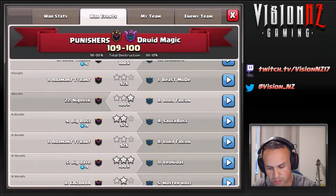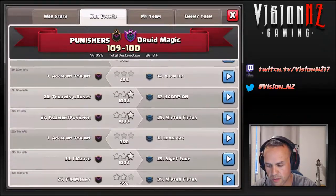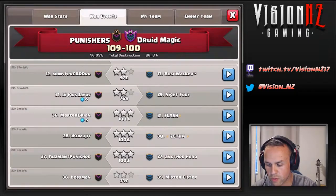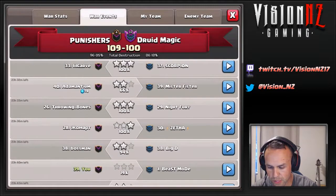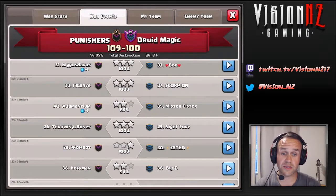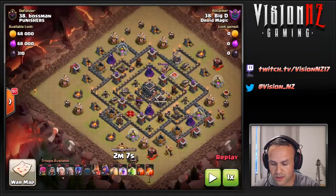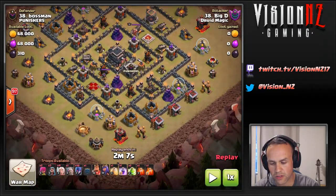Let's go look at the war details and go into the war events. I believe we want to go to 23 hours 40 left for the first hit on this base. That was me scouting — scouts make a difference in war, guys. So here we go, two minutes seven seconds, coming in with a witch slap on Boss Man. This appeared to be Big D's favorite attack, so let's see what happens.